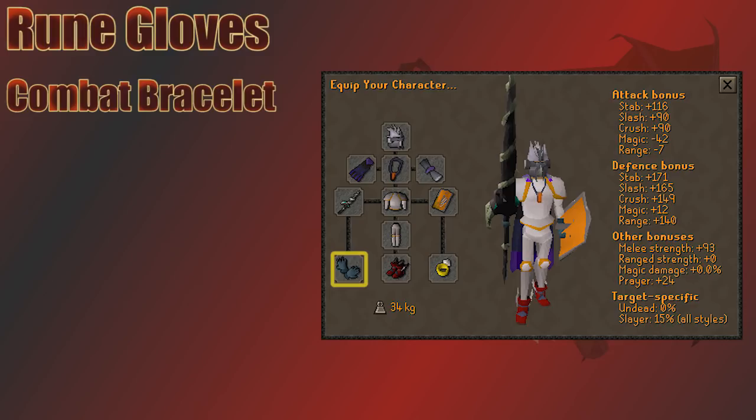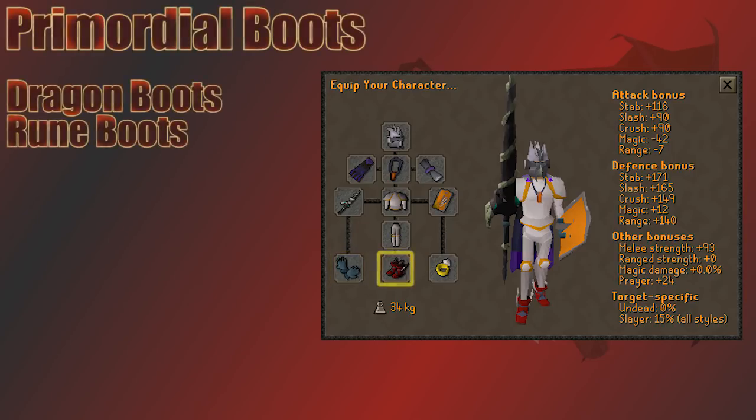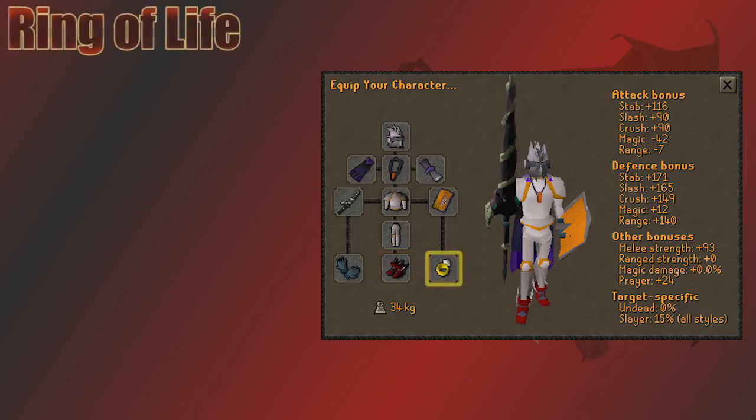For gloves I choose Rune Gloves, a reward from the Recipe for Disaster quest. Ferocious Gloves are the new best in slot but add unneeded risk through the wilderness. For boots I go with Primordial Boots, easily replaced with Dragon or even Rune Boots. In the ring slot I go with the Ring of Life — most offensive rings aren't worth the extra risk, though you could bring a Treasonous Ring for some stab bonus.